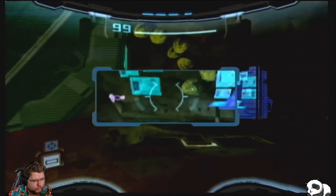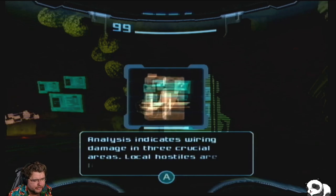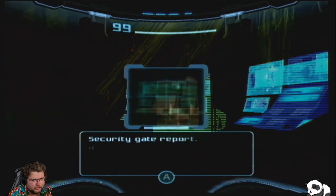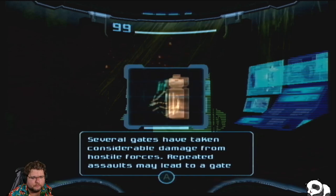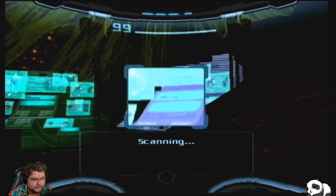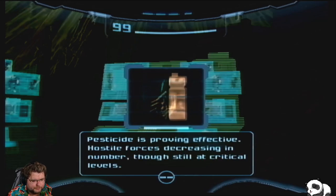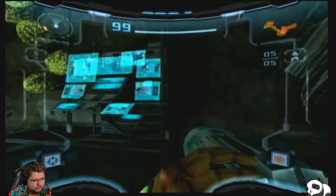It looks like they've set up a sort of control hub in this area. We've got a map. Communication system offline — analysis indicates wiring damage in three crucial areas. Local hostiles are likely the source of the damage — unable to repair the system. It seems like they're having a lot of problems with the splinters here. You'd think they wouldn't want to set up a base in such hostile conditions. Several gates have taken considerable damage from hostile forces — repeated assaults may lead to a gate breach in chambers A and C. That's not great. Ventilation systems conversion complete — dispensing of pesticide has commenced. Pesticide is proving effective; hostile forces are decreasing, though still at critical numbers.